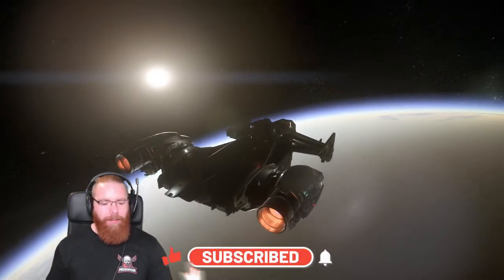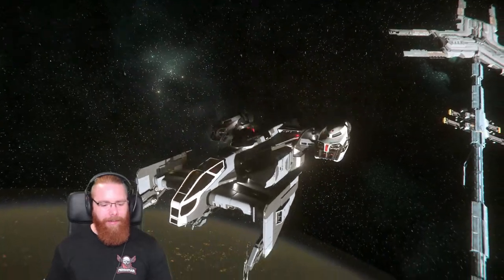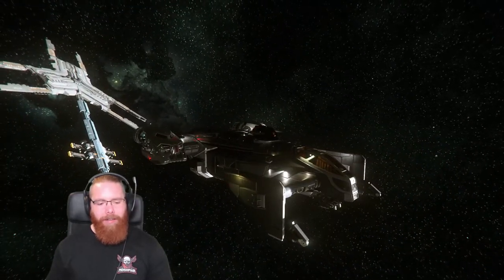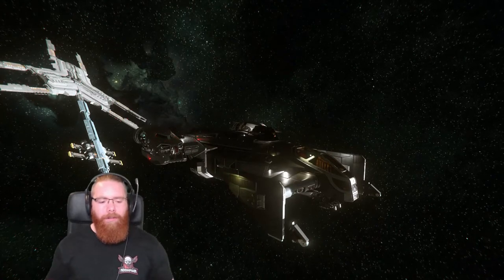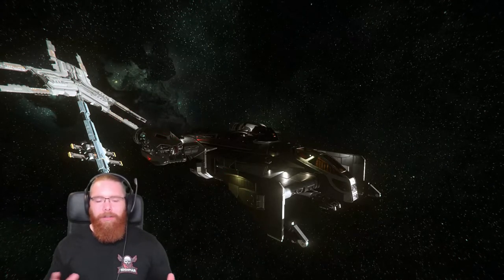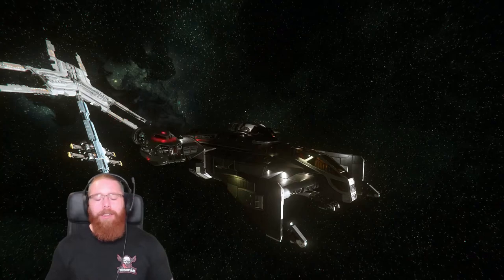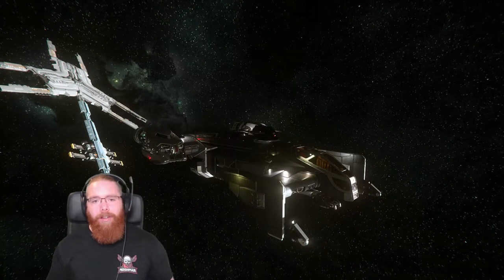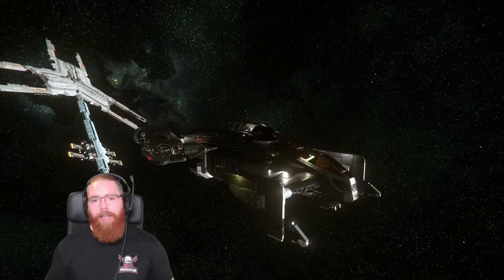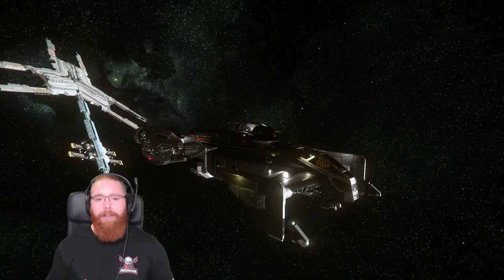So there you go guys, a very quick tour of the Cutlass Black — the epic multi-role ship. I love it, super glad I upgraded. My advice for anyone getting into Star Citizen and undecided on ships: start with the base pack, just get the 45 or 50 pound starter pack, choose one of the starter ships, jump into the universe and see if you like the game. If you do, I would definitely upgrade to the Avenger Titan — it gives more options and freedom, it's a bit more tanky and powerful.